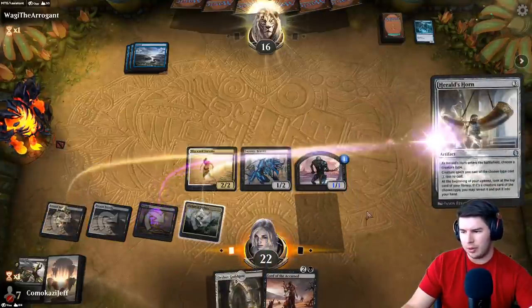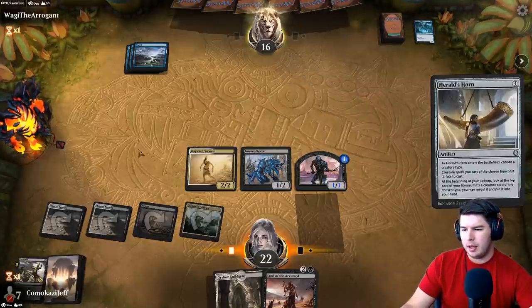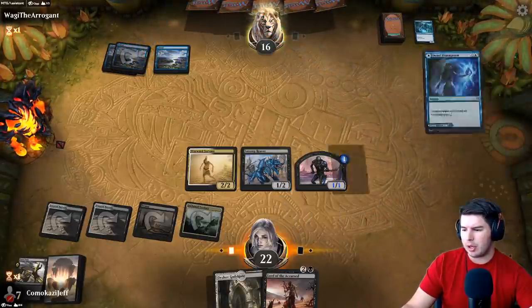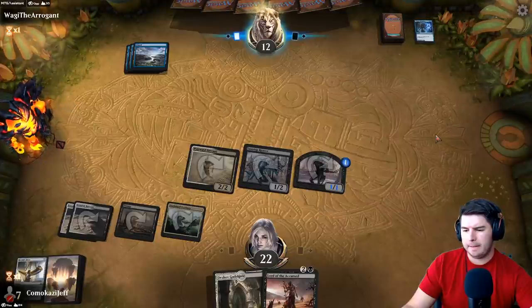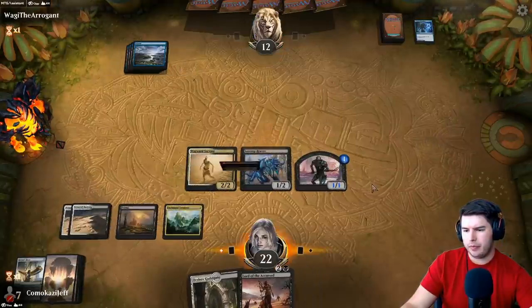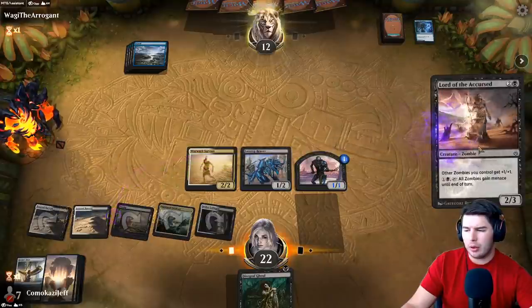Herald's Horn — guaranteed it gets countered right? The card advantage is really nice. If it does get countered, okay, but if we can just keep hitting in for four we have a four-turn clock. Disruption — swing in, down to 12, pass the turn. Just in case it's another disruption we'll throw out the Lord of the Accursed first and then try to get out Diagraf Ghoul.